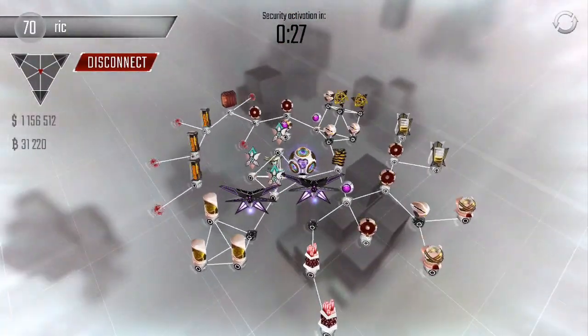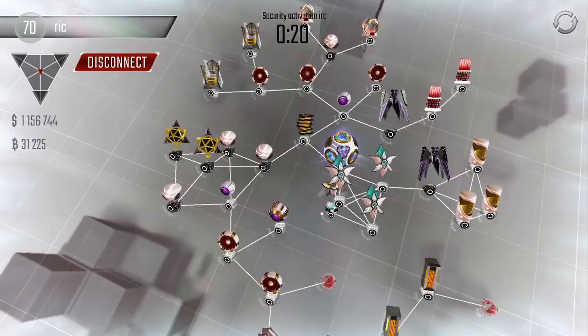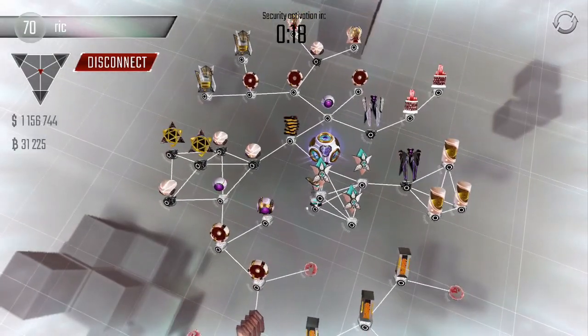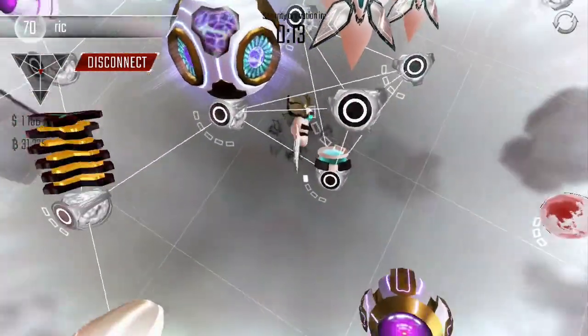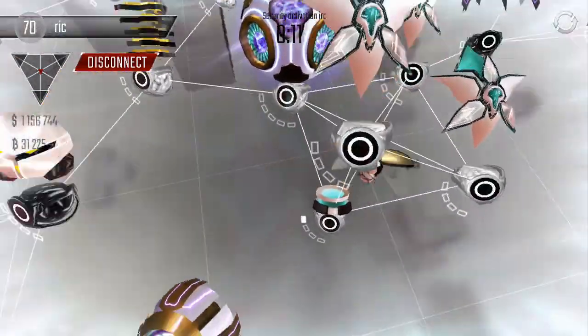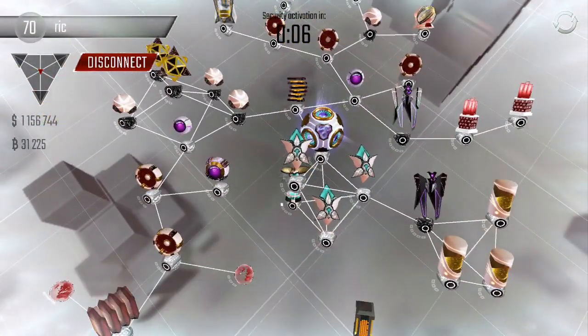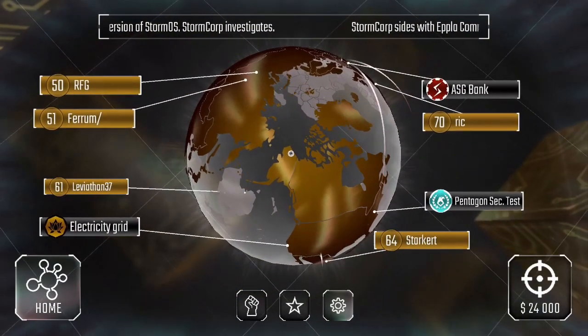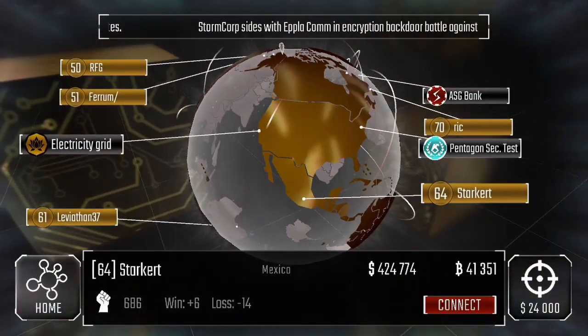Rick is a level 70 player with a million dollars and 30,000 coins. He has guardians and a high level beetle with a few levels on it, so I'm going to have to skip this one as well because my blasters are not high enough level to break through those shields and that repair. We will go find someone else.